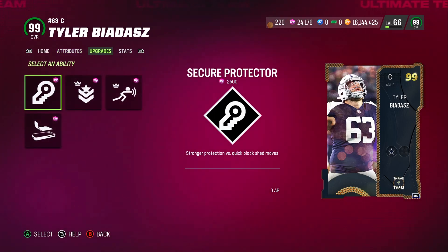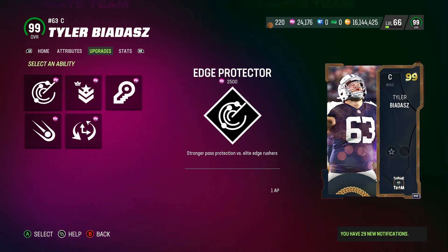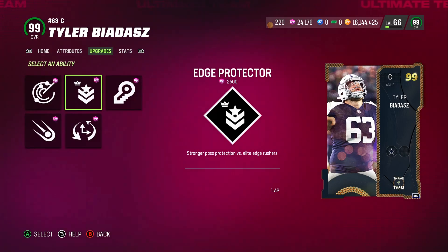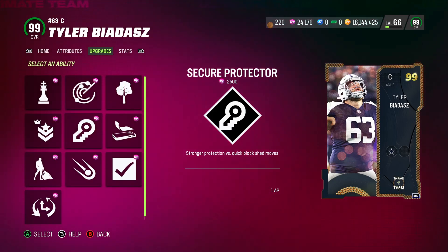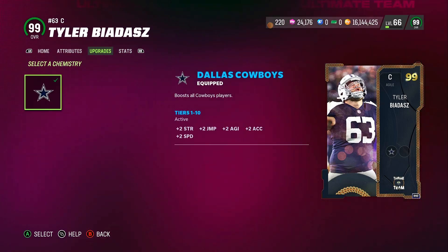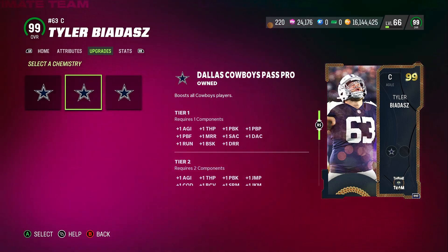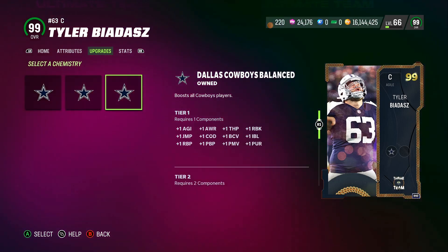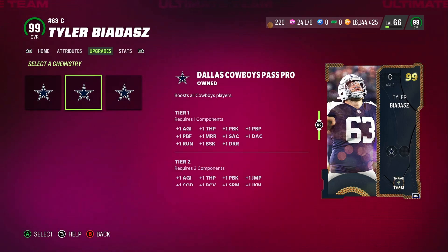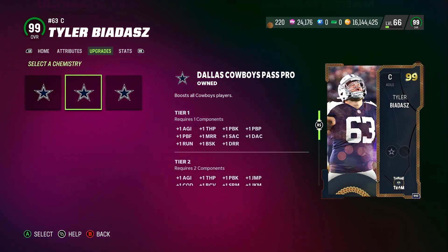Let me check out his abilities. These are zero AP — actually pretty decent. These are one AP. He only has one slot for zero AP, which is okay. Oh, he gets times two on three different ones — what's this about? Dallas Cowboys Balance, Dallas Cowboys Patch Pro, and Dallas Cowboys Power One. I'll figure that out later, but I guess one of these is going to actually help out. Not bad.